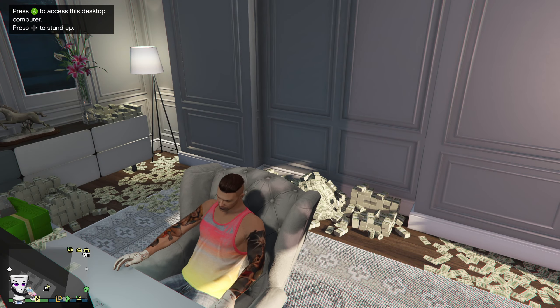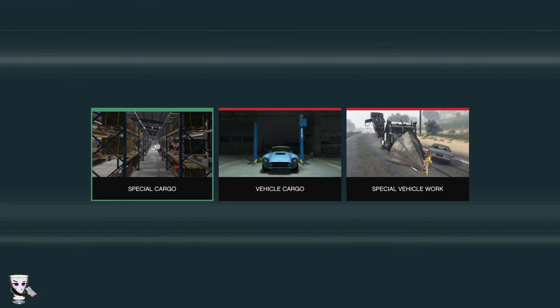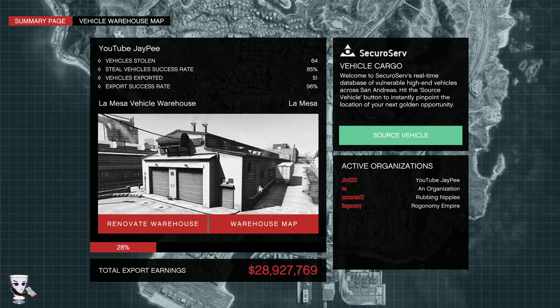One of the first things you're definitely gonna need is to be a CEO, and you're also gonna need motorcycle properties. From the CEO side, go ahead and get into your computer. Don't worry about getting special cargo — this will never make you as much money as you think it will. You need to go to vehicle cargo, make sure you have a map with a decent amount of cars. The key tip: have 10 low-range cars and 10 mid-range cars in your garage at all times.